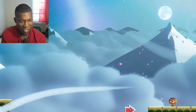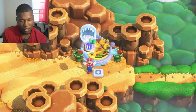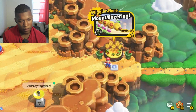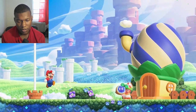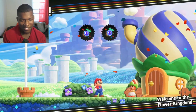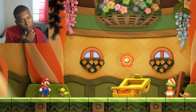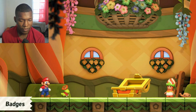Collect a Wonder Seed and the course will return to normal. Some courses need to be unlocked using the Wonder Seeds you've collected. You'll also earn a Wonder Seed as thanks from a Poplin when you clear a course. Nice. Badges! Okay. As your adventure progresses, you'll unlock in-game badges that change up the way you play when equipped.